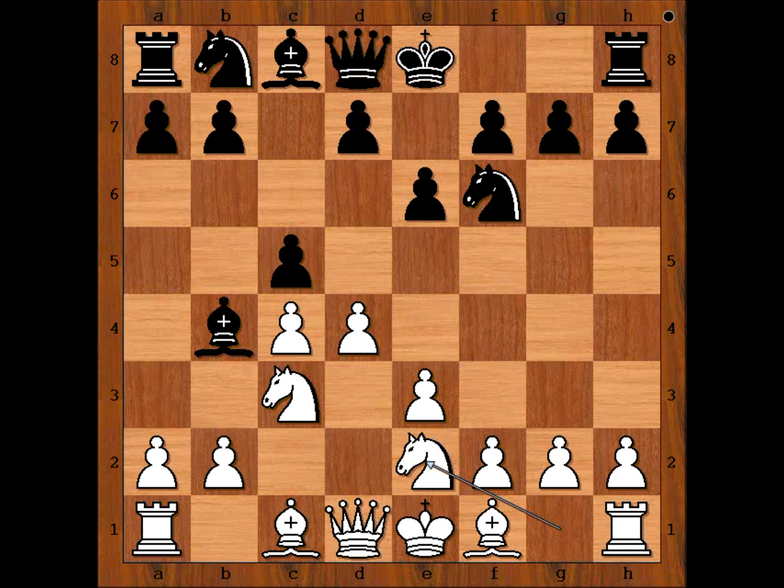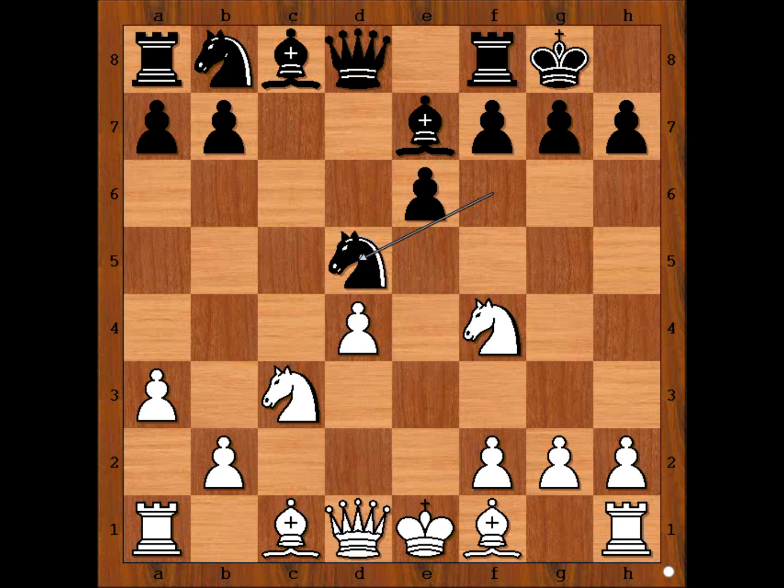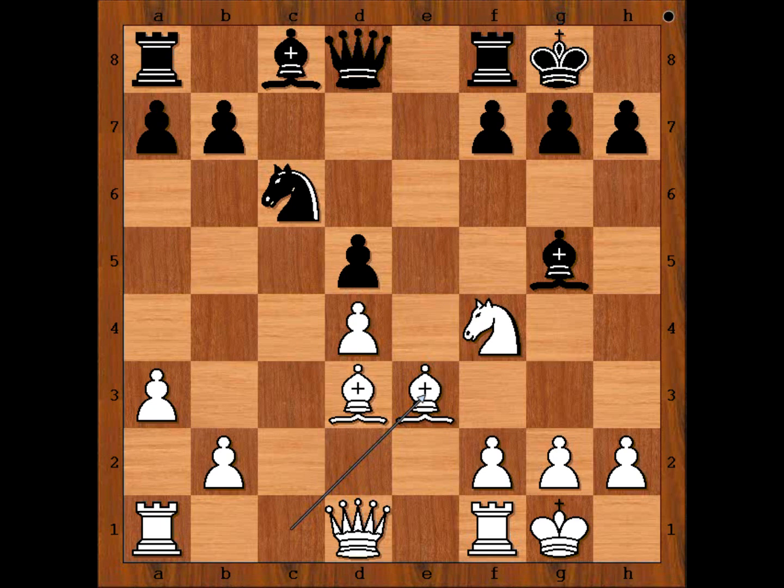So if Bishop takes Knight, Knight takes Bishop. c takes on d4, e takes on d4, d5, a3. And now, not taking the Knight — Bishop to e7, Knight to f4. Abdel Nabi castled kingside. c takes on d5, Knight takes on d5, Knight takes Knight, Pawn takes Knight. Bishop to d3, aiming at h7. Knight to c6. Akobian castled kingside. Bishop to g5, Bishop to e3.